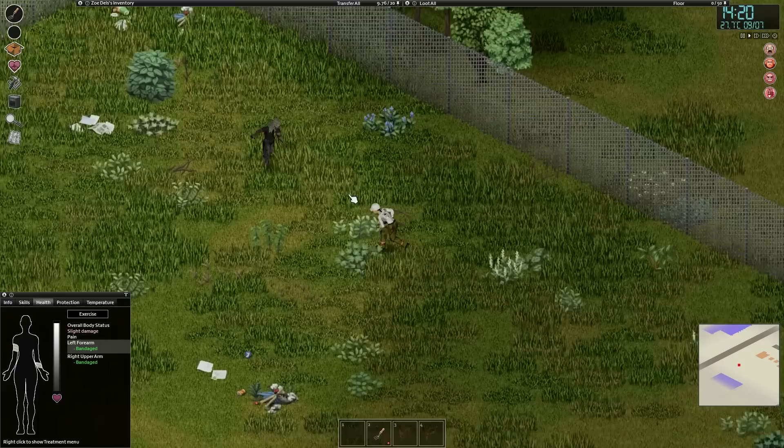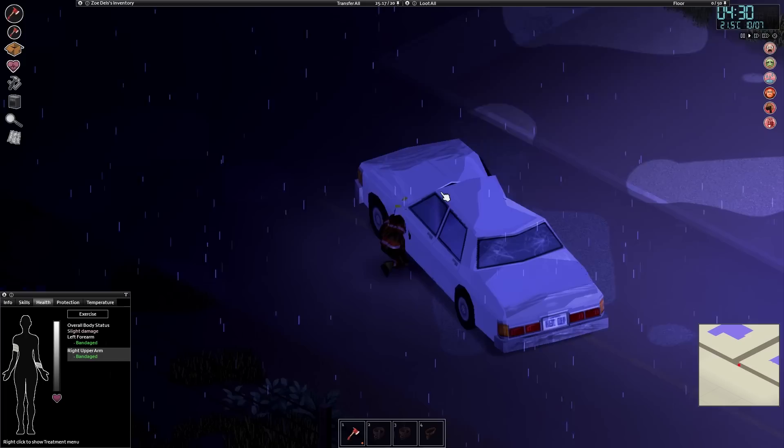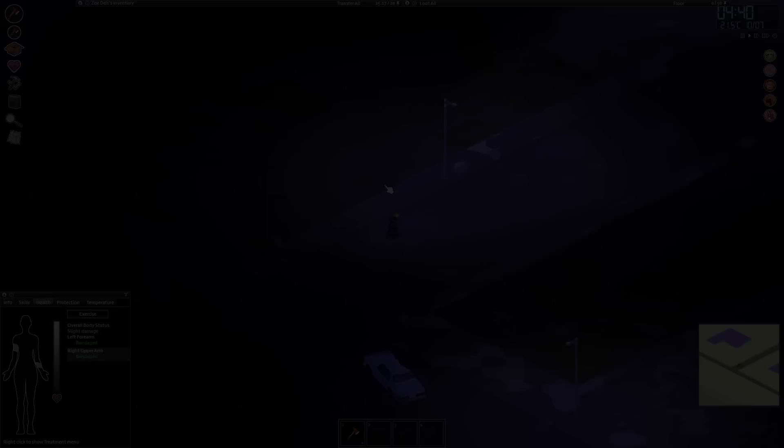For those playing the standard scenario, your apocalypse will start in the summer — enjoy the warm weather and longer days while you can, because it won't last forever. Eventually autumn will kick in, bringing more extreme weather like storms, so find yourself an umbrella, some reliable shelter, or even better, a base before summer ends.